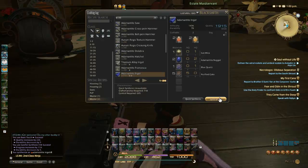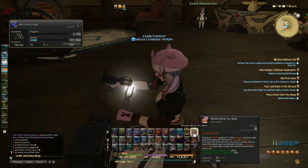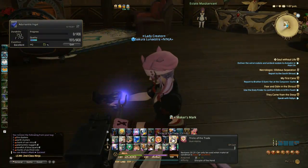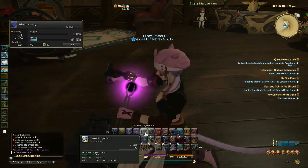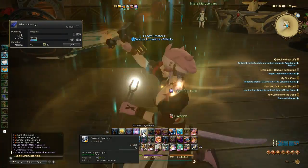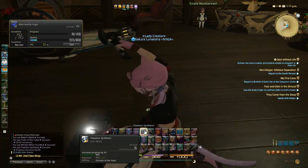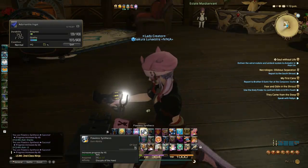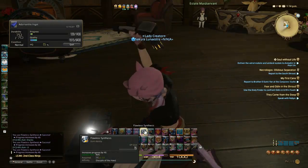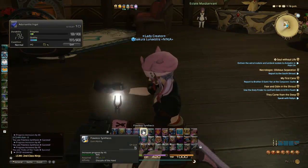One thing to also consider is when you're crafting, your surroundings and also the time. One thing about the time is that at certain points — and I hate when this happens — you get an Excellent and you can't use it. At certain points in the day it just literally becomes near impossible to high-quality anything. You're better off just quick-syncing or making maps or whatever that you don't care if they're normal quality. That's typically from 11pm to about 4am Eorzea time, and I've actually tried this quite a bit under varying circumstances — it seems to be relatively consistent.